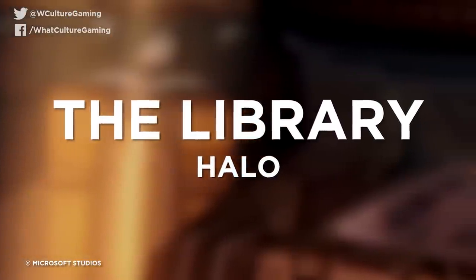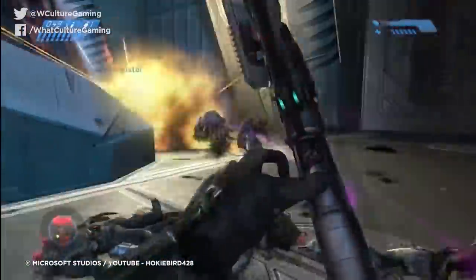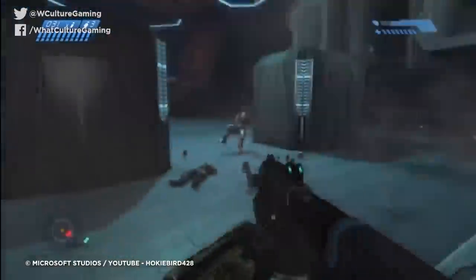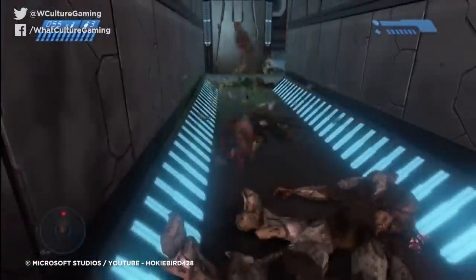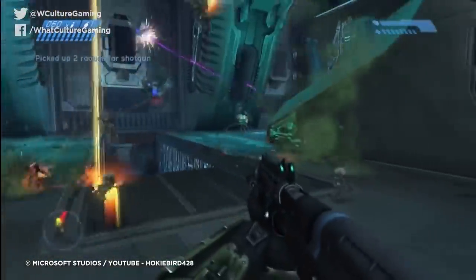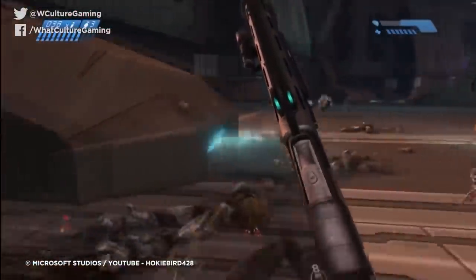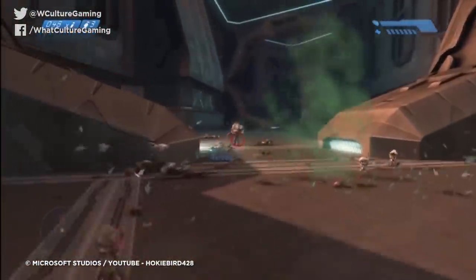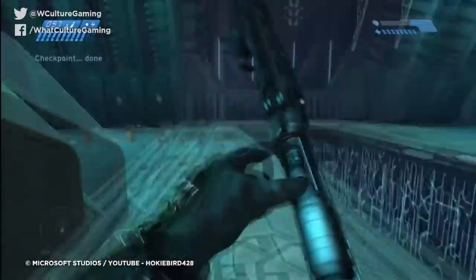Number 10: The Library, Halo. The original Halo's Library is without question the most infamous and widely despised mission in the entire franchise to date — a soul-sappingly repetitive slog through numerous near-identical floors while battling a seemingly infinite fleet of the Flood. The Library can take over an hour to clear on higher difficulties, in large part due to the level's legendarily awful approach to checkpointing. In certain situations, you won't hit a checkpoint until every last enemy in the vicinity has been wiped out, no matter how small, and when you're dealing with the Flood, that's a metric shedload of foes to take down.